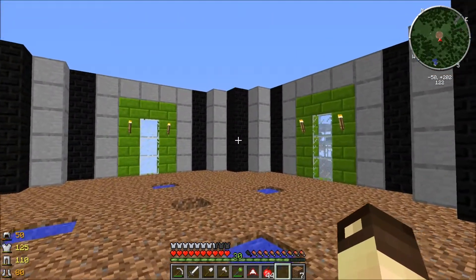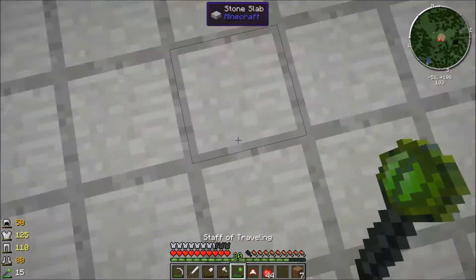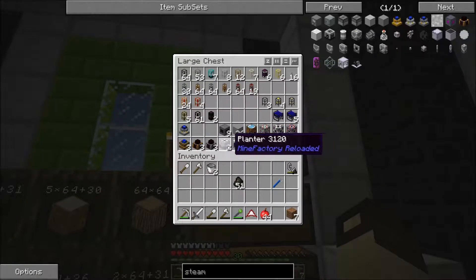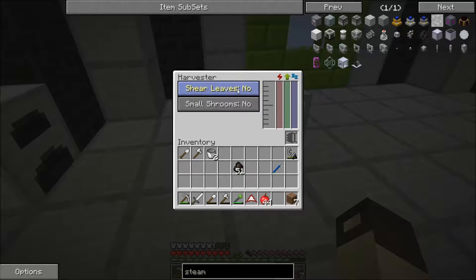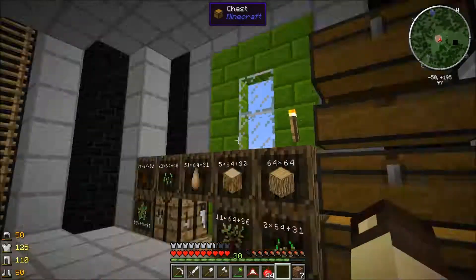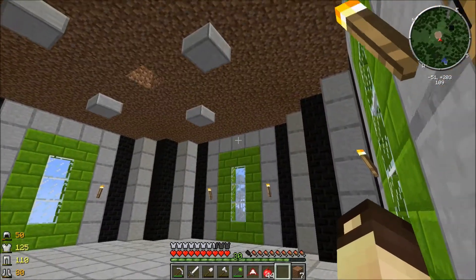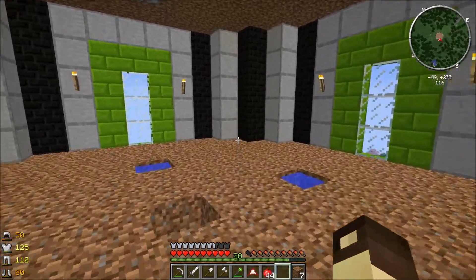For the farms I'm going to use the Planter and Harvester from Mine Factory Reloaded — they're pretty awesome and use MJs or EU to produce stuff. With the Harvester I can set it to shear leaves. Once the oak trees are planted by the Planter, the Harvester is going to harvest them — not collecting saplings, but getting a lot of leaves really fast.